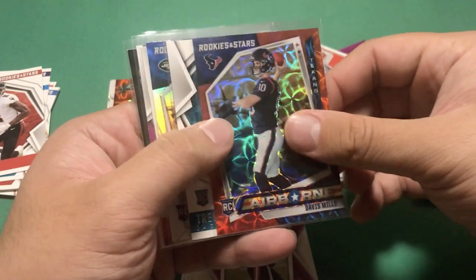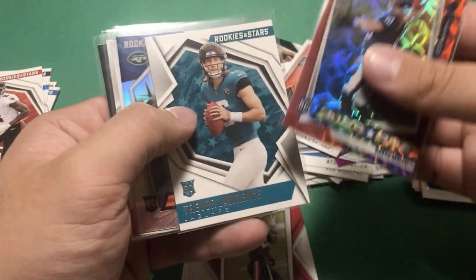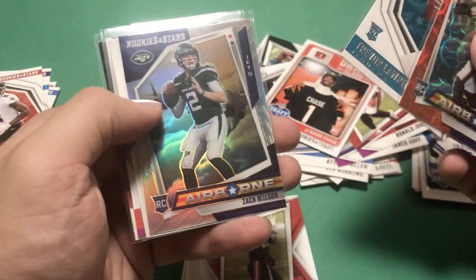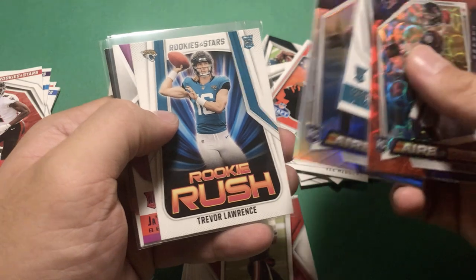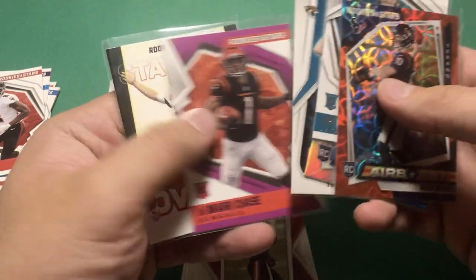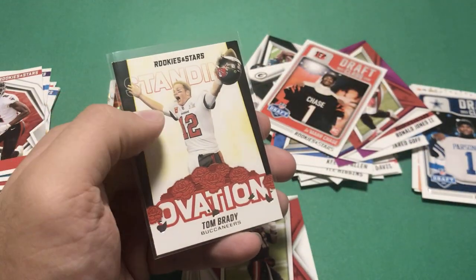So in reverse order: Davis Mills red scope Airborne, Trevor Lawrence base card, Zach Wilson silver Airborne, Rookie Rush Trevor Lawrence, Jamar Chase purple, and Standing Ovation Tom Brady.